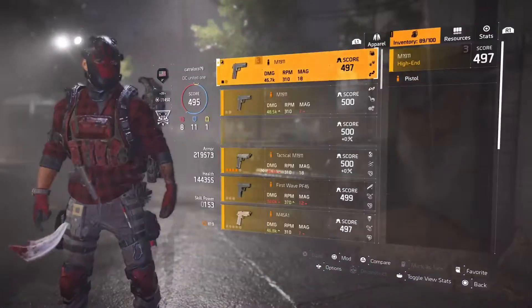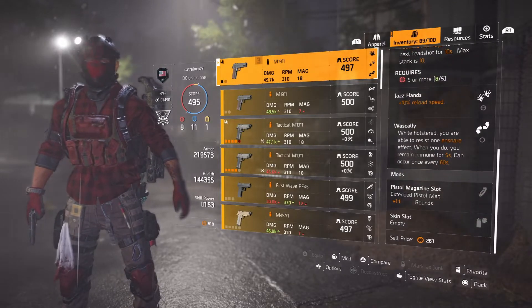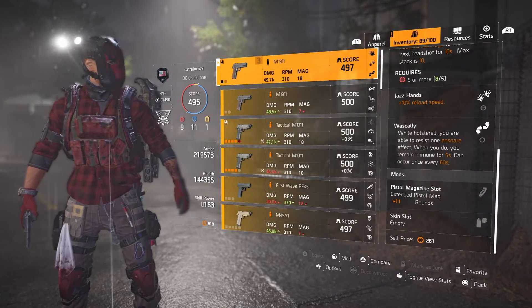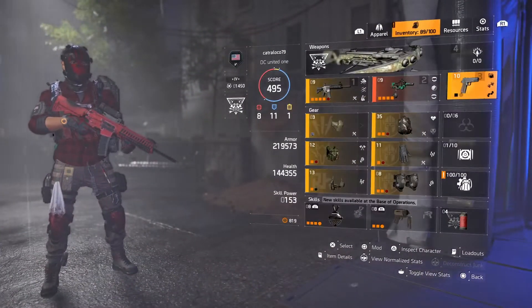On the handgun, you want to run the talent in the bottom slot — it's called Wascali. Basically, when you roll, you become immune to fire, or it activates when you're on fire.